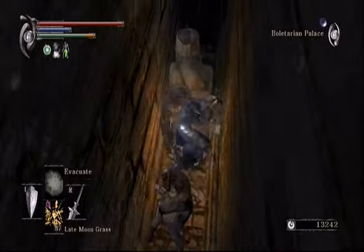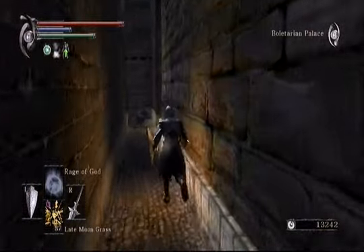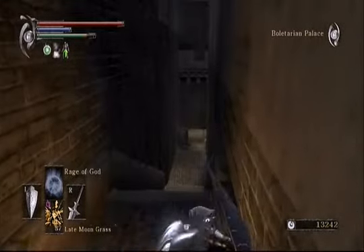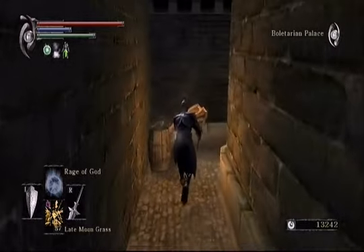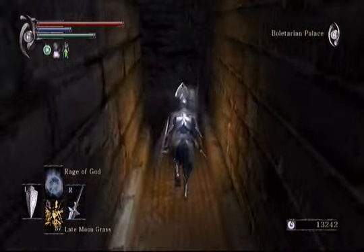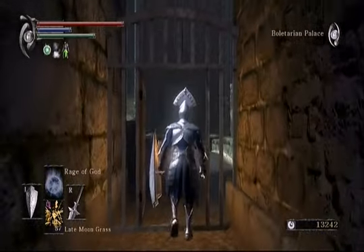After we're done here, there's going to be a bit of exposition to get through — I shouldn't say 'get through,' it's pretty interesting stuff if you pay attention. I just like to run into barrels for general purpose. It's kind of tucked away, but right here we've got to use the key again, and this opens up into a pretty nice little view.